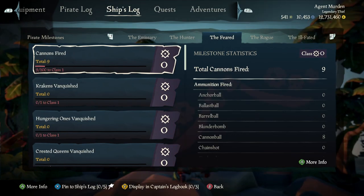You'll see next to each milestone there's a different class for each one, and you can increase this class indefinitely. Reaching certain classes will unlock different types of trinkets and cosmetics for you to use on your captain's ship.